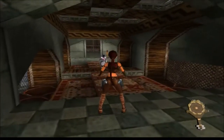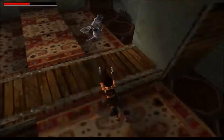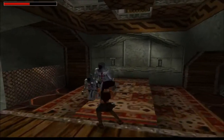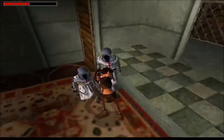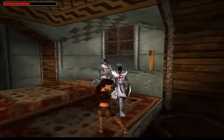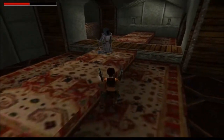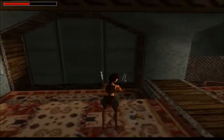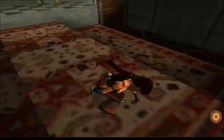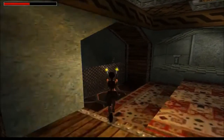We'll grab this key and these knights will spawn. I think once you've got the key, the door to the secret earlier opens. So you're going to go back there now — if you get back to where the door is, you want to go through here.